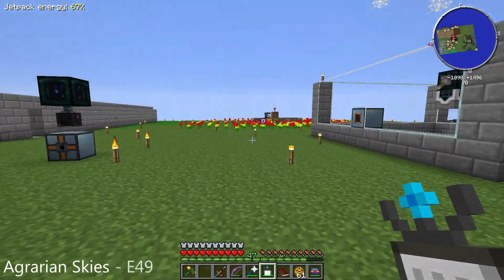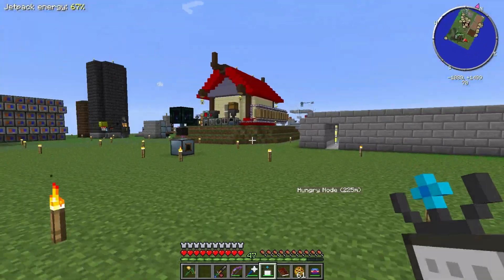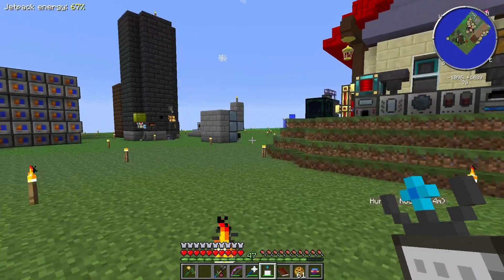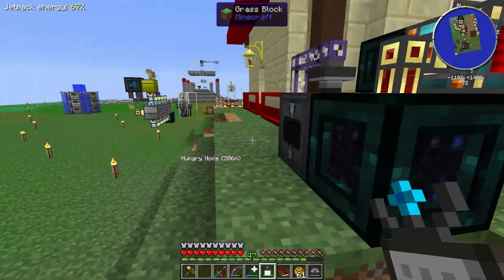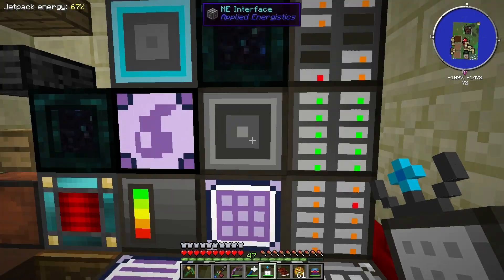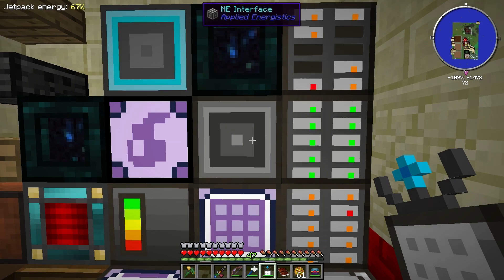Hello everybody and welcome back to another episode of Agrarian Skies. Since last episode I've been doing some things off camera - I set up another nether quarry so we're now turning another 64 by 64 area into dirt in the nether. We should be able to see all that stuff coming into our system, which is really awesome.